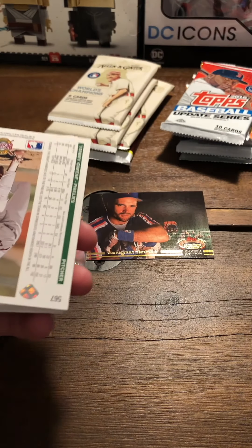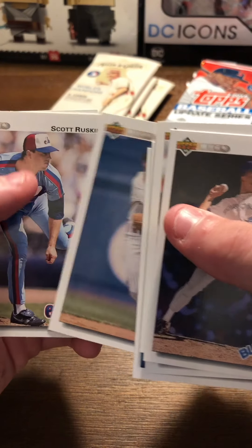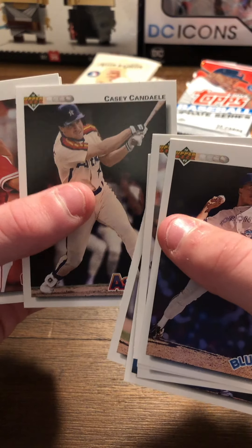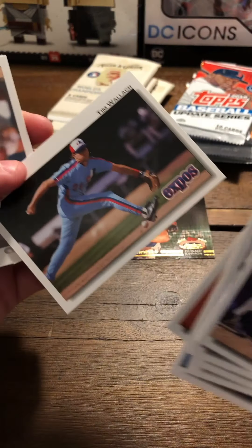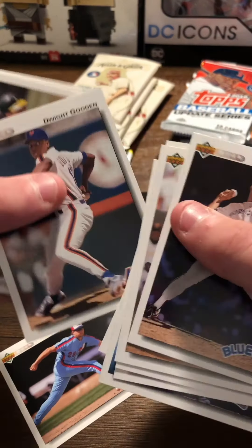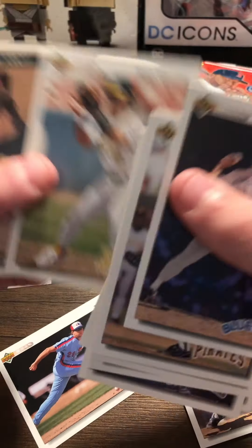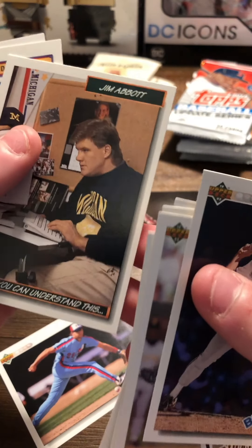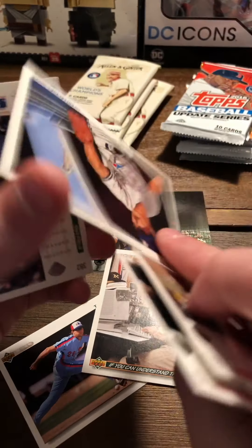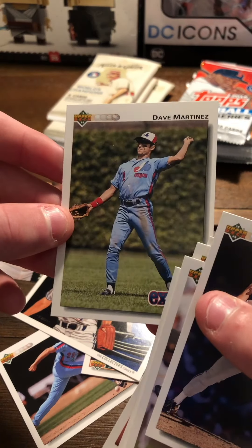Bob Walk, Roberto Kelly - just kinda putting all the Yankees aside cause I PC the Yankees. Tom Gordon, Bill Krueger, Kevin Elster, Scott Ruskin, Casey Candaele, Jeff Reed, Tim Wallach - that's not horrible. We will put the Tim Wallach down. Dwight Gooden, we'll put him down too. Oh my god, Jim Abbott - I think that is one of the cooler cards I've ever seen. Dave Stieb, Collector's Choice, Dave Martinez.